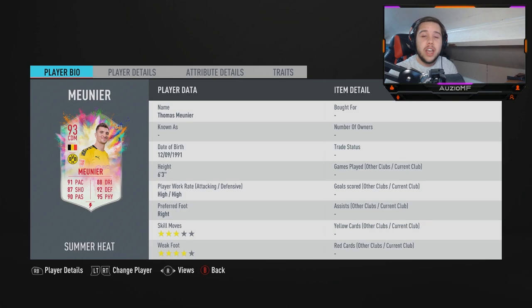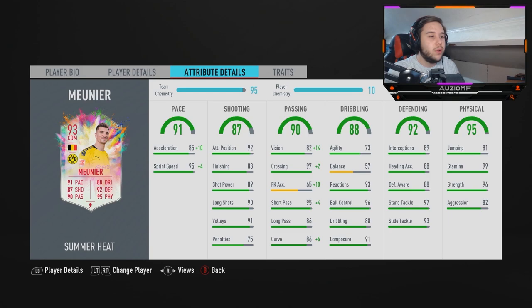Dembele was 100% worth it. Six foot three — I loved his interception reach, I loved his tackle reach. The high, high work rates really didn't feel like high attacking work rates at all. The three-star skill moves won't matter too much, but the four-star weak foot — the fact that he could pass with both feet was beautiful. The over-the-top through balls down the line, oh my god — we scored so many goals doing that. Pace-wise, when running with the ball, does not feel like it at all.